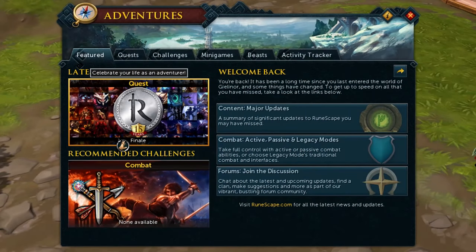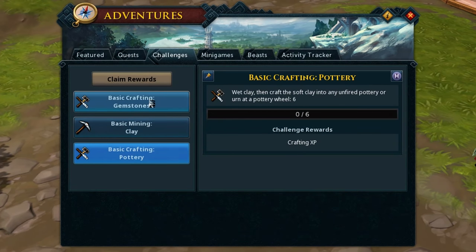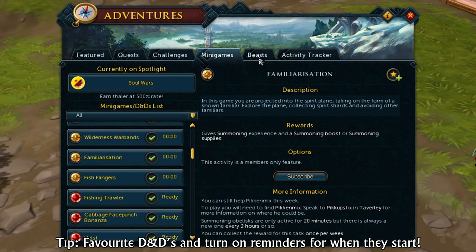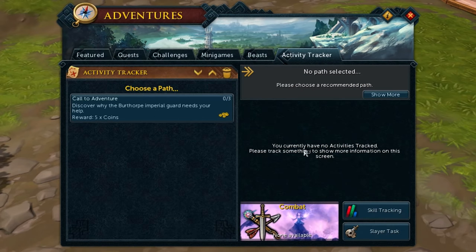The Adventures button allows you to see the latest content, see which quests you've completed from certain questlines, your daily challenges — which you should do for experience and item rewards — which mini-games are currently active or D&Ds, the amount of boss and Slayer kills you have including collection logs, and an activity tracker for the path system.